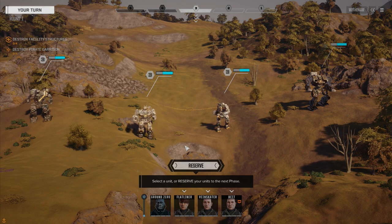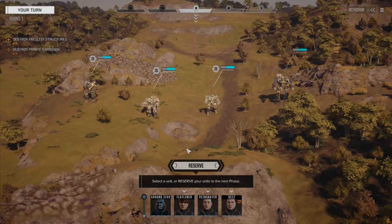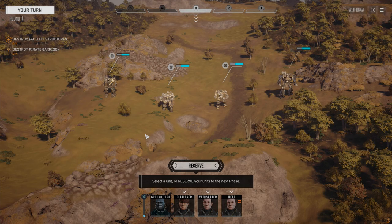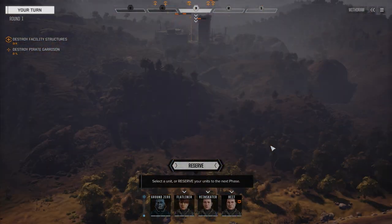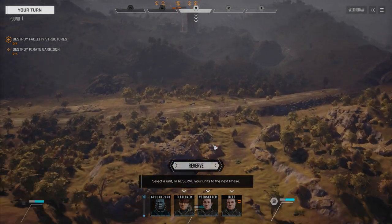Welcome back to another episode of my Rogue Tech campaign. We've moved planets from Lothian Prime to Polinus, we have repaired all our stuff, and our mech pilots are back — with the exception of Jasper, who in the last episode took some damage from a pirate attack in low orbit. The base from which the pirates launched that attack is here on Polinus.